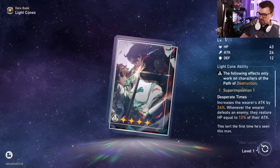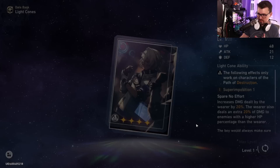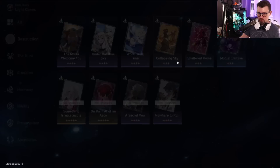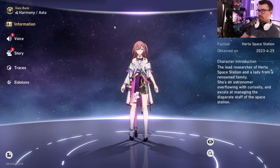For Arlan's four-star, I really like 'Nowhere to Run.' At max level it increases the wearer's attack by 48%, and whenever you defeat an enemy it restores HP by 24%. This is great because Arlan sacrifices his own HP. 'Secret Vow' is a little dicey since it won't always work, especially against bosses. For a three-star, at max five superimpositions it increases basic attack and skill damage by 40%, which is really good since Arlan doesn't use skill points.